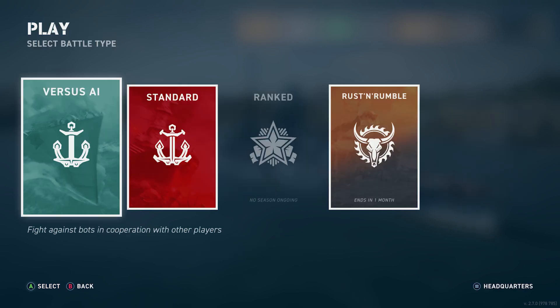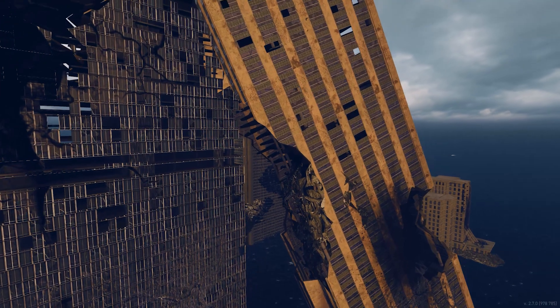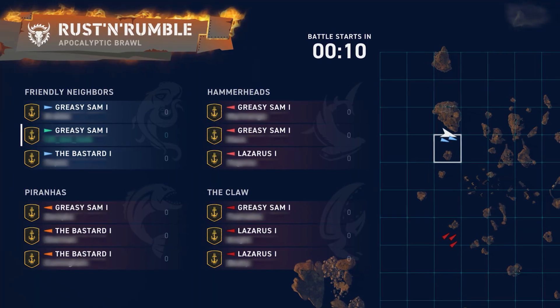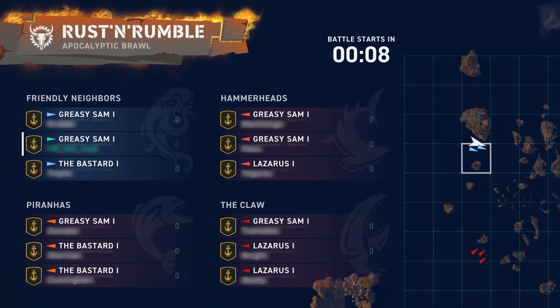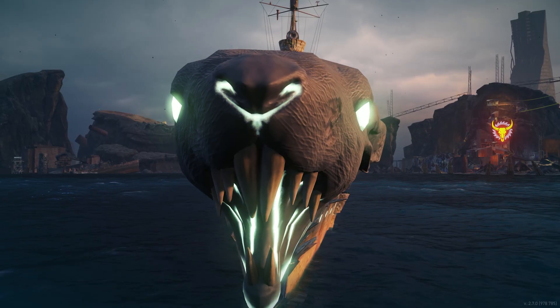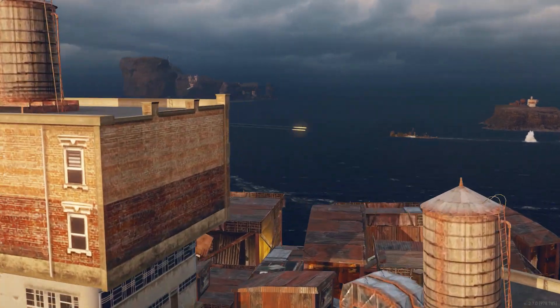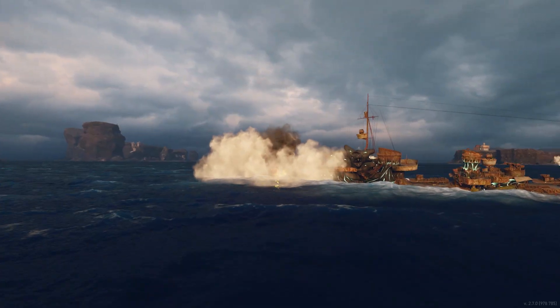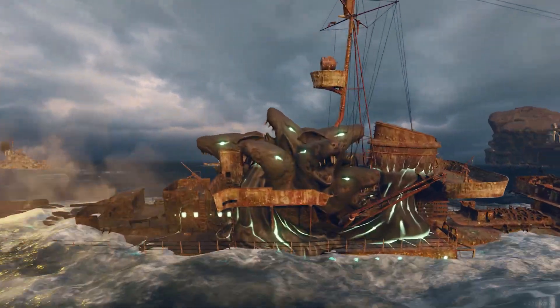Get ready to duke it out in the Rust and Rumble event. Starting October 19th, you'll be able to battle to the death in a post-apocalyptic team deathmatch. You can choose from three special destroyers to fight in. But, as always, there's a catch — you won't have any smokescreens and will always be spotted, so work together with your team in a good old-fashioned destroyer battle.